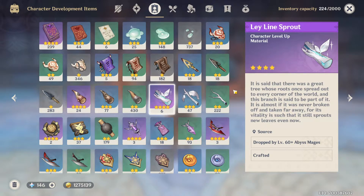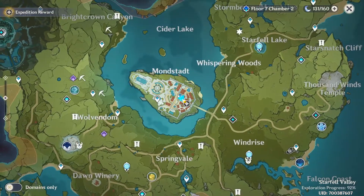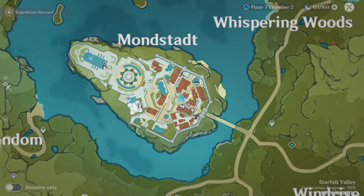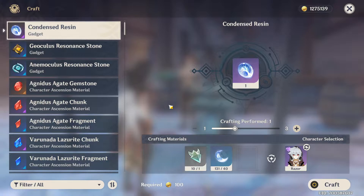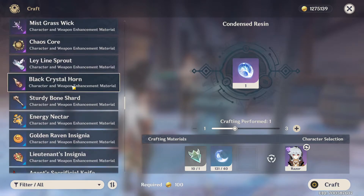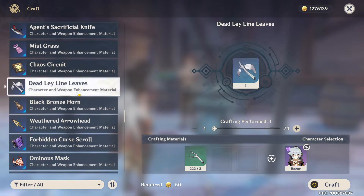To craft these, come over here to the alchemist located in Mondstadt. Go to the crafting bench and scroll down until you find the branch. I found the four-star one here, but I'll scroll down to the three-star first. As you can see, I have 222 of the two-star ones, so I can craft a total of 74 of the three-star ones.